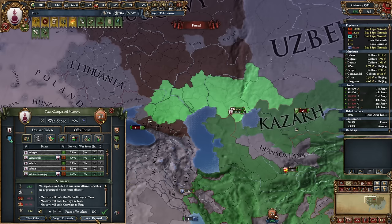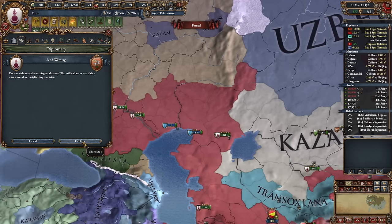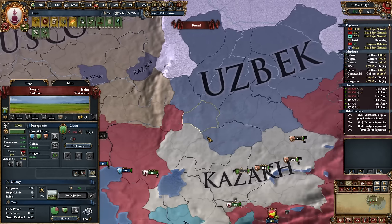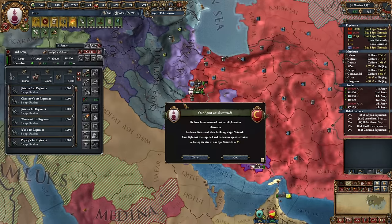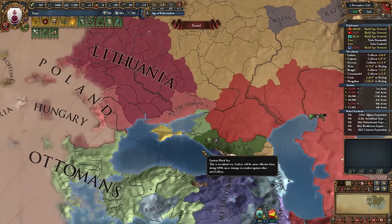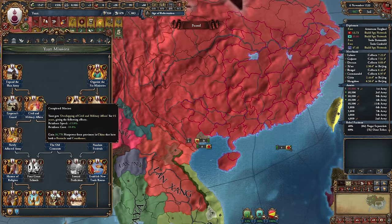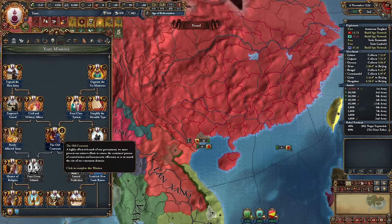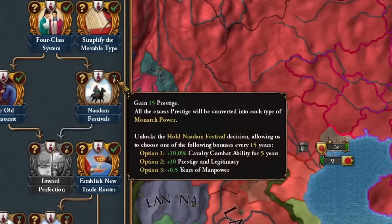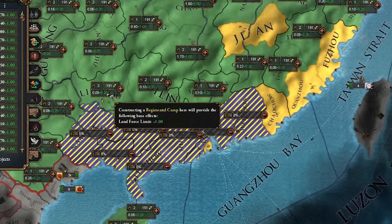Moscow's power ultimately couldn't alter its fate — I conquered a great deal. I've also warned Russia against attacking our shared neighbors as I received information about their planned assault on Uzbek. I'm juggling many conquests simultaneously — finishing conquests in Persia and preparing for Eastern Europe. I'm awaiting the introduction of the religious war. I also had a mission ahead requiring an increase in cavalry in my army. Using the spoils of war, I expanded my regiment camps.